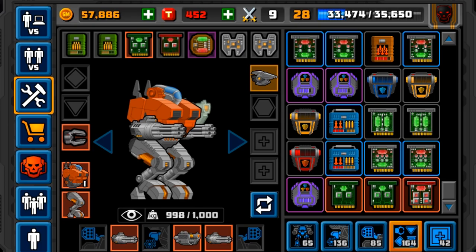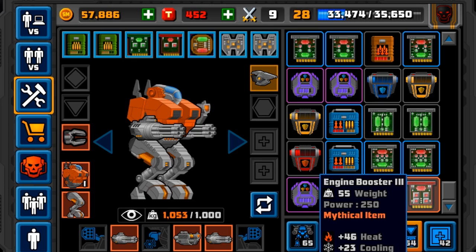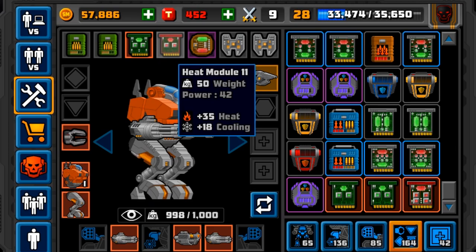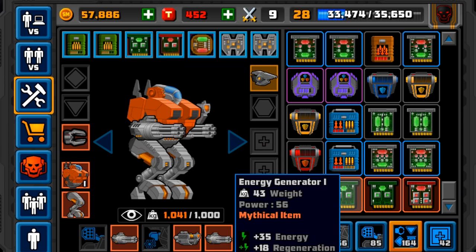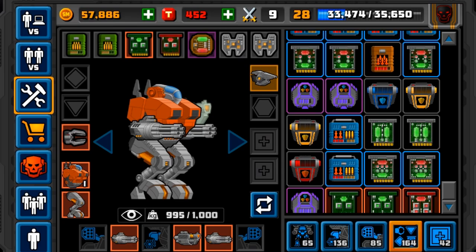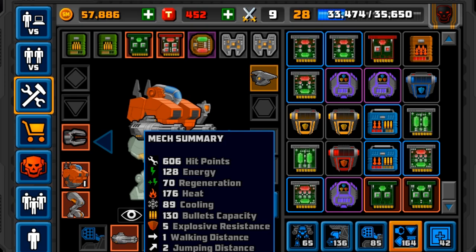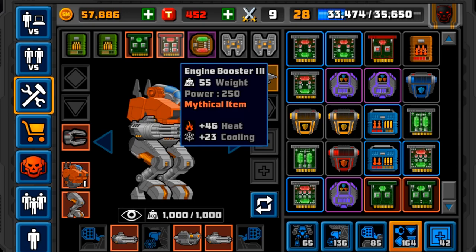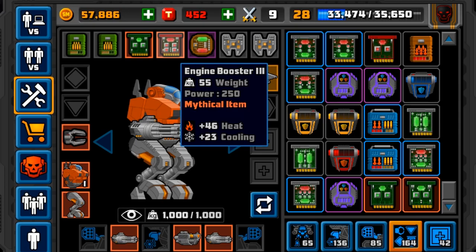Over here we've got our Physical Mech. I've got really low stuff because I don't have anything higher. I do want to get better armor plating — some Platinum Skeletons to get more HP. We've got the Energy Booster Mark 3, which we could use instead of the heat module, but that puts me over at 55 weight versus 50 weight — so I need 3 less weight there. I've got Energy Generator Mark 1, Mark 2, and Mark 3. If we change one out, now we have 176 Heat, 89 Cooling, 128 Energy, and 70 Regeneration. It only gives 3 more Energy and 1 more Regeneration, but I think it might work out better — especially against Heat Mechs where it's definitely crucial.